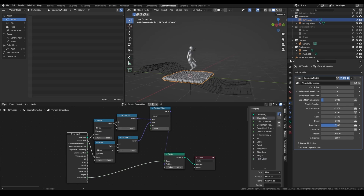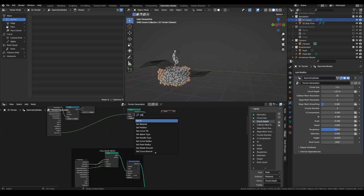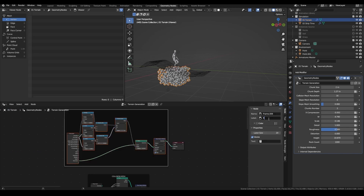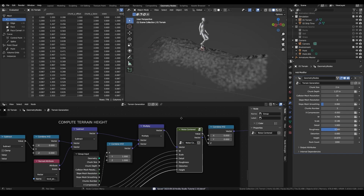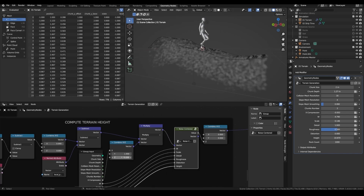And to add a bit of depth, let's add another input which should be chunk depth, which I am going to multiply by minus 1 and plug into the Z input of the first Combined XYZ node. Now let's add a Store Named Attribute node, which is going to be a boolean named rocks, and set to true. These are our rocks points, which I can plug right into the Join Geometry node. Now with those new points, we can see a first issue — when computing the noise to get the Z position offset, it is also taking into account the Z component of the original position of those points. But we only want it to compute the noise position depending on the X and Y coordinates, so we just need to set this value to 0. And now it works correctly.